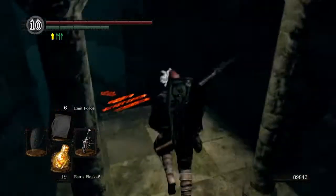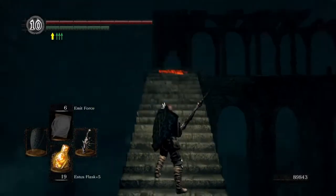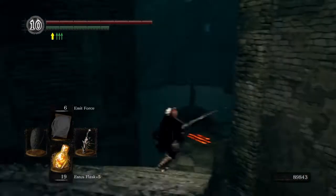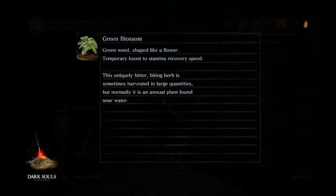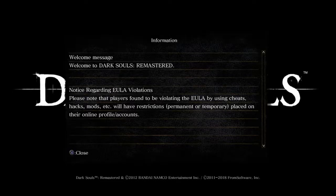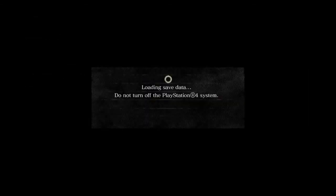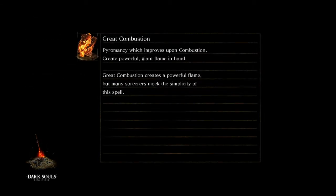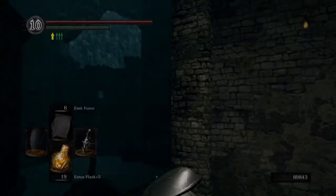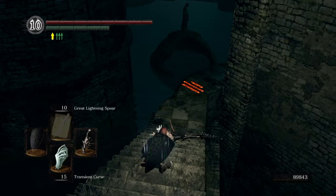They're unique in that they can throw lightning spears and stuff at you. At this point, just to make life a little easier on myself, I'm going to quit out, which will put all the ghosts back in their original spawn points and allow me to reapply the Transient Curse before it runs out — because I don't want it running out in the next area I'm heading into.